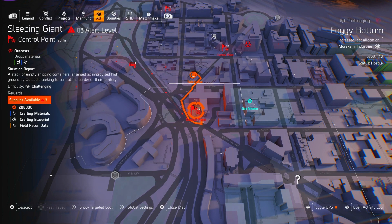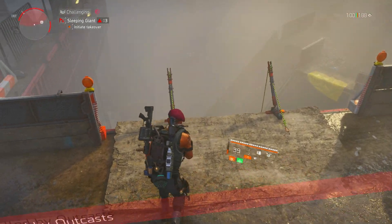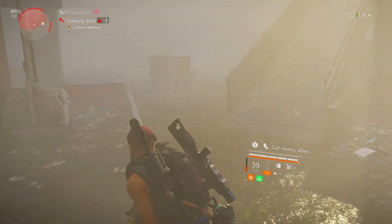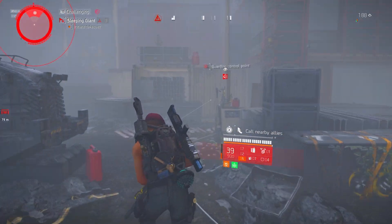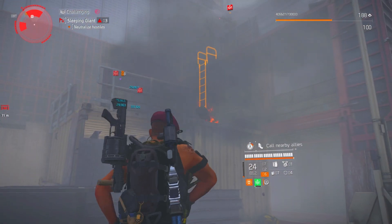I head down south to the Sleeping Giant control point to start off with. Once you're at the Sleeping Giant, drop down and get as close as you can to ignite one of the first enemies. Once you've done that, call in nearby allies. Do it whichever way suits you best, but I'm going to show you where they spawn, so let's quickly get this going.